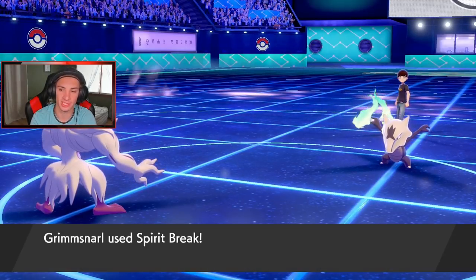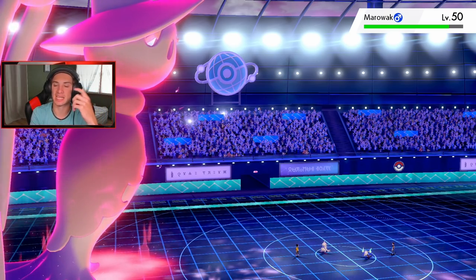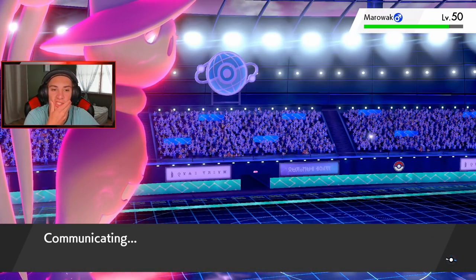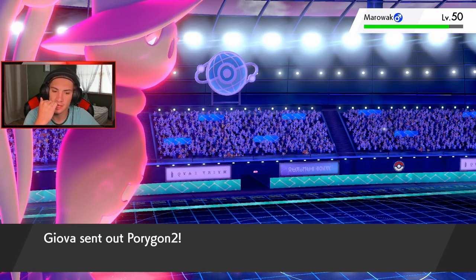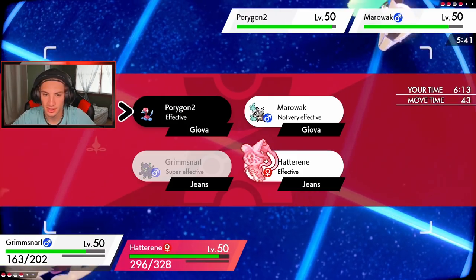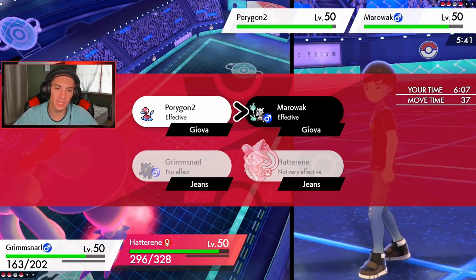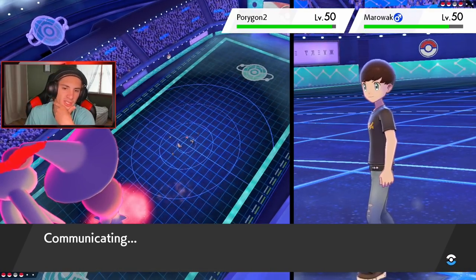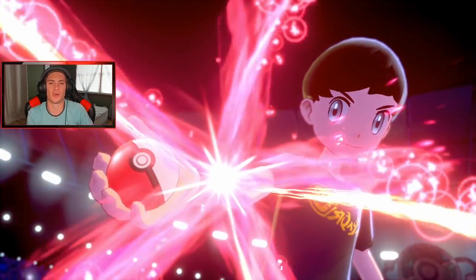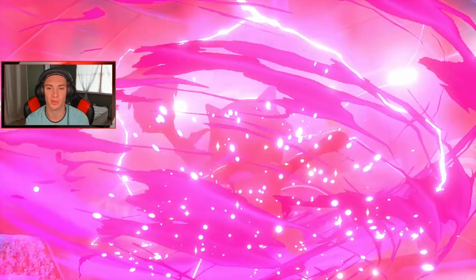Spirit Break comes across doing a little damage. Max Mind Storm would have been great on that thing - we would have been able to do some serious work. We have one more Trick Room turn and we're slower, so I go after Porygon-2 with Spirit Break and then Knock Off. G-Max Smite or Max Mind Storm - yeah we gotta go Max Mind Storm because we have Psychic Terrain going. I think Hatterene is still probably the slowest Pokemon on the team even among the new additions.